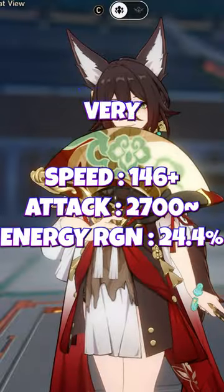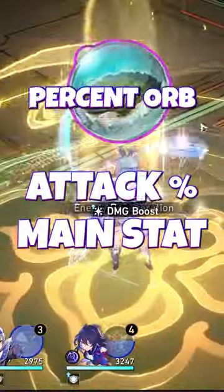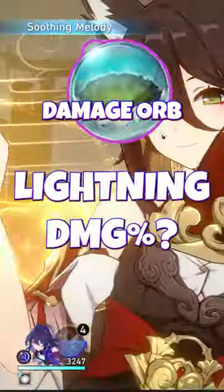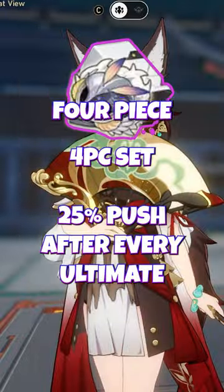Follow this to make the best king build. Aim for these very important stats. Use this two-piece set with an energy regen rope and an attack percent orb, though you could use a lightning damage orb if you have an attack buffer. Use either of these two light cones for additional energy regen and use this four-piece set.